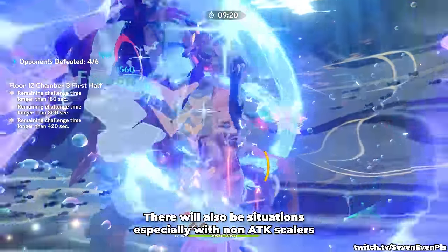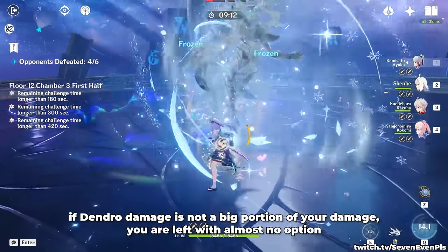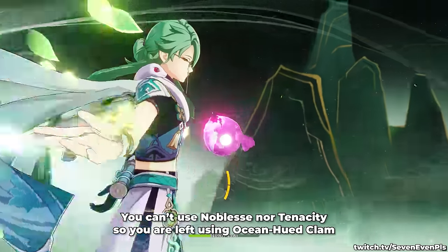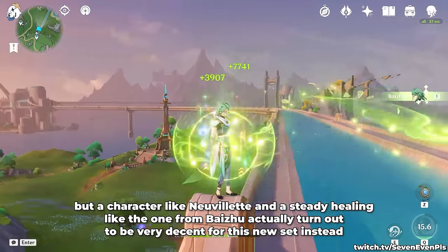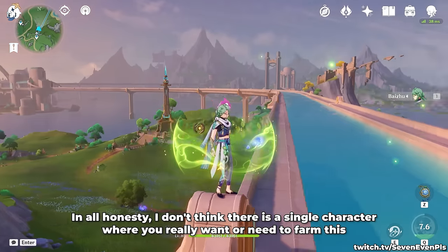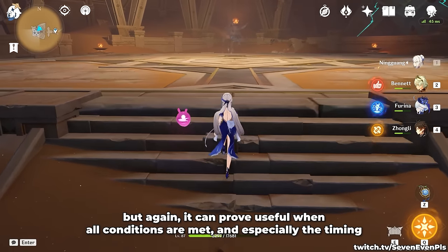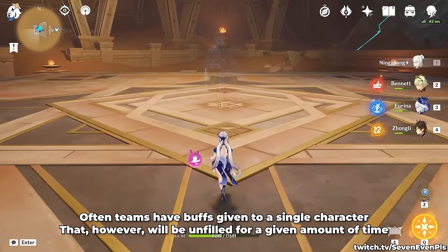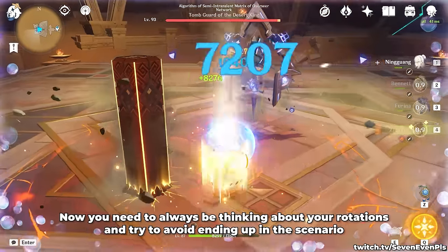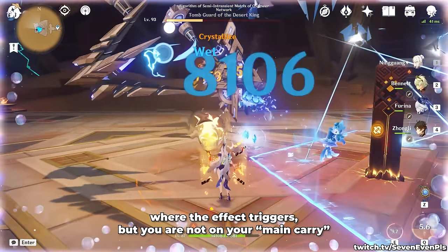It does require less healing, however. There will be situations where one or the other will be better. There will also be situations, especially with non-attack scalers, where your healer just doesn't have a good set to use anyway. Think of a Baizhu in a Neuvillette team — if Dendro damage is not a big portion of your damage, you're left with almost no option. You can't use Noblesse nor Tenacity, so you're left using Ocean-Hued Clam. But a character like Neuvillette with steady healing from Baizhu actually turns out to be very decent for this new set. Often teams have buffs given to a single character who would be on field for a given amount of time, and often that is not ideal for something that takes 6 seconds to stack.